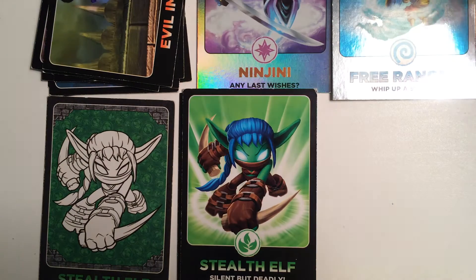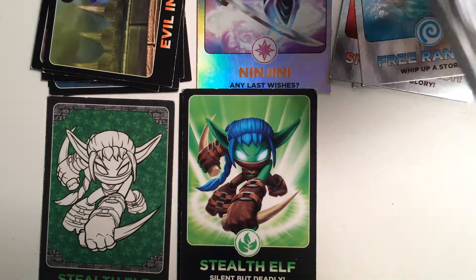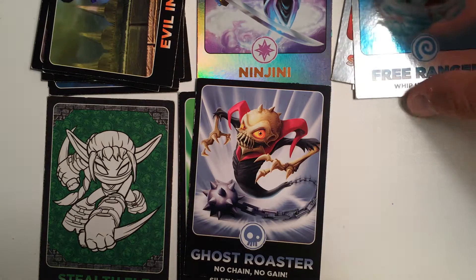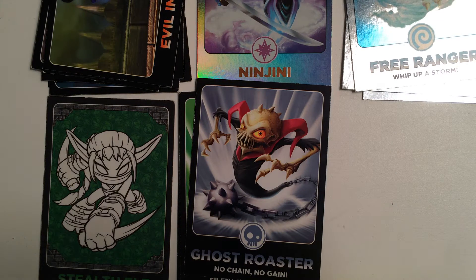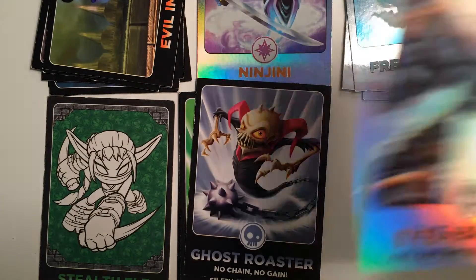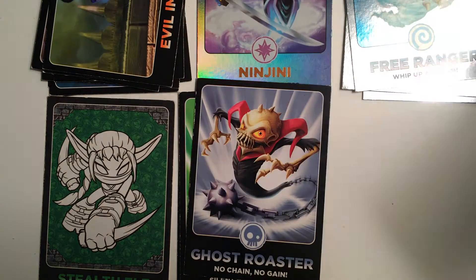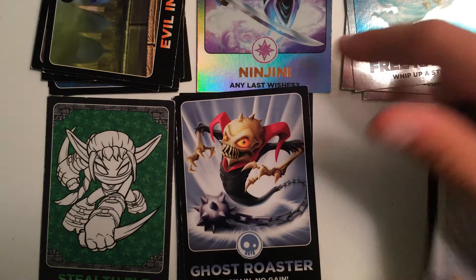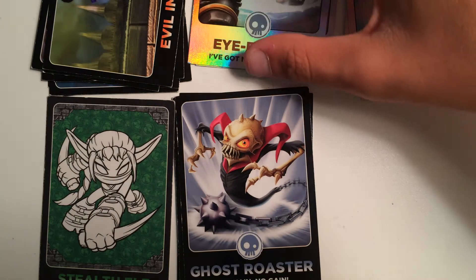Next we have Ghost Roaster — dropped him. He is number 20. Next — I think this one is my favorite. I think Neen Genie and this one are tied. Eye Brawler. He's a Rainbow Foil, he's number 171.